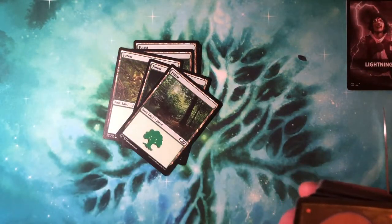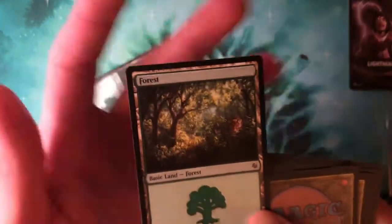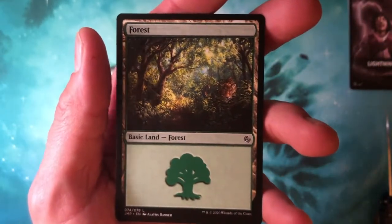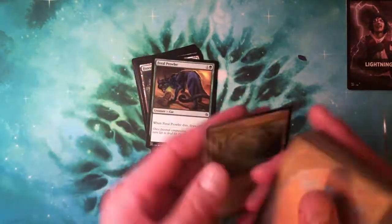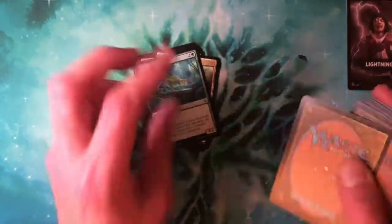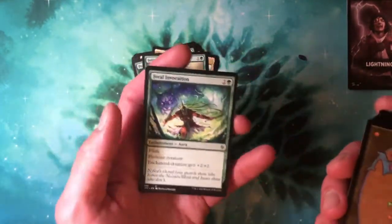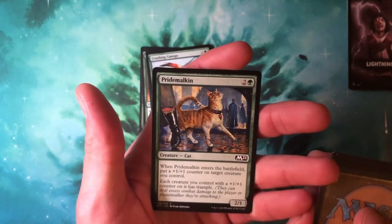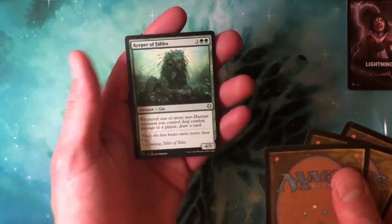It's a green deck — I could have seen that if I'd looked at the symbol in the corner. There's your cat land — there's a cat in the back there stalking you if you can see it. Feral Prowler — Cathars' Crusade again, that's probably the best one so far. Pouncing Cheetah, Initiate's Companion, Feral Invocation, Jungle Canopy — that's in every green deck.